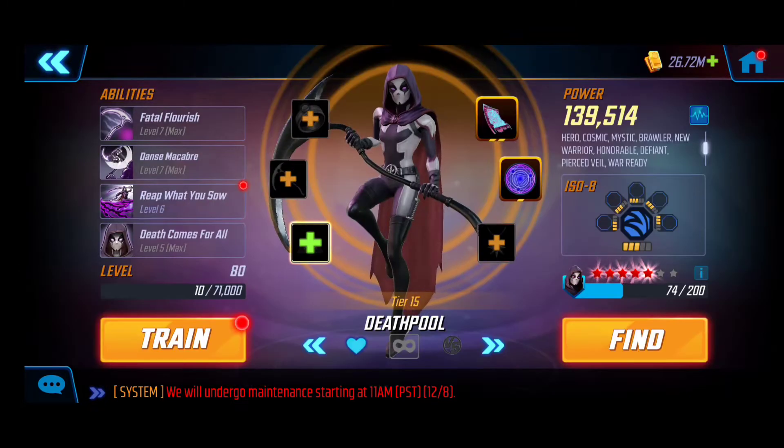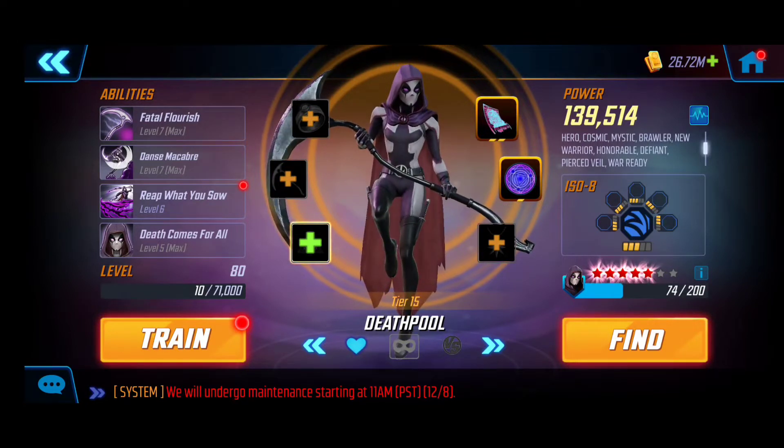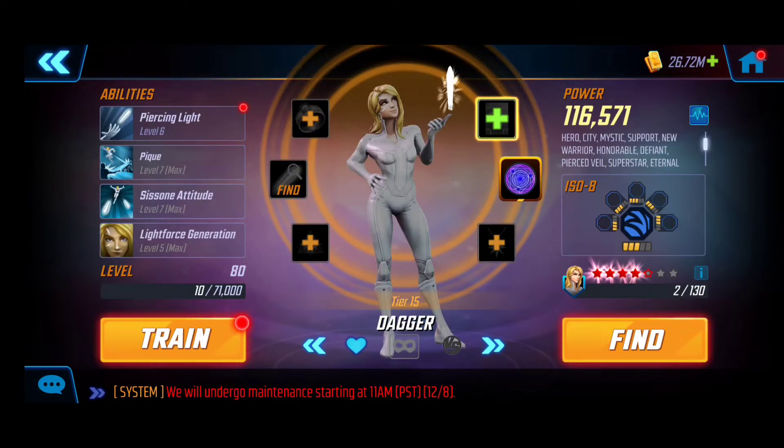Starting off, you can see Deadpool with her respective upgrades. I haven't found the need to T4 her ultimate, but if you have the available T4s I would recommend it, because she already does a really incredible amount of damage and her passive attacks will deal a lot, especially if we're taking down enemies at a good rate. Next we have Silver Surfer — we didn't hesitate to upgrade him as much as we can, with T4s on all of his abilities.